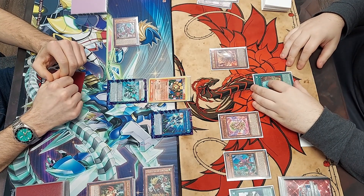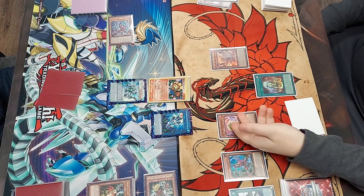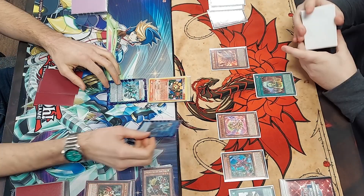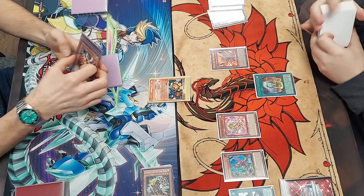If I want to OTK, I really can't let this resolve, so I chain Arvada to negate and destroy the Ponix in my hand. Gurunix pops Kirin from deck, and when I trigger its effect, Clayton scoops.